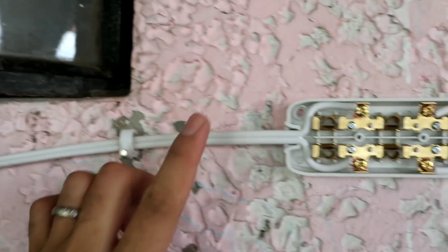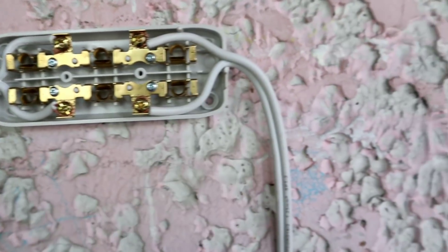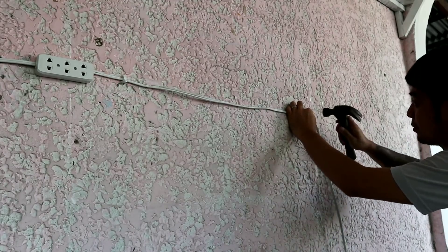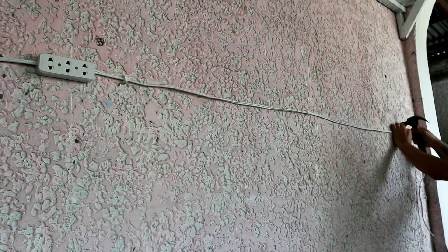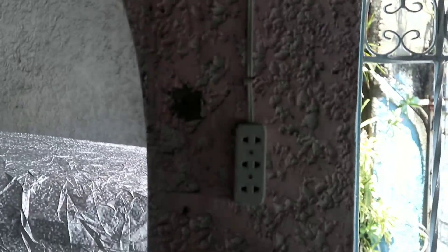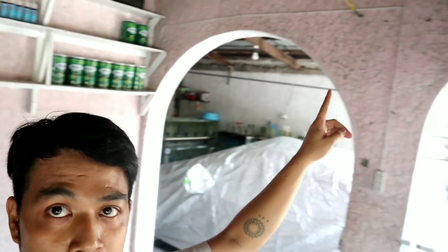Yun yung sinasabi ko sa inyo guys — nung galing sa plug napunta dito tapos dito sa kabila papunta ulit sa kabilang socket — parang nakasiris lang sya. Natapos na mga kaasang — tapos na tayo mag-wiring dito ng mga sockets natin para sa kuryente. Parang ano lang naman to, extension lang naman sya. Ayan nakaready na yan — pwede tayo maglagay ng tanks dito.